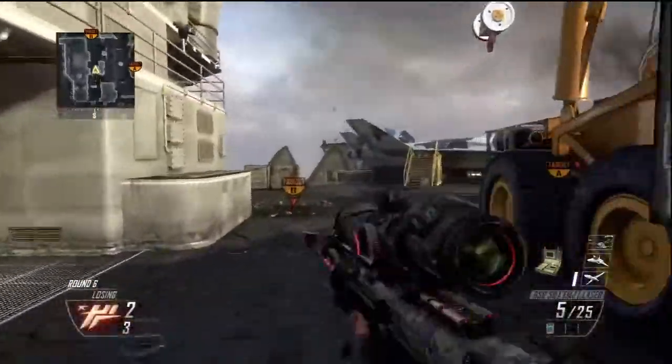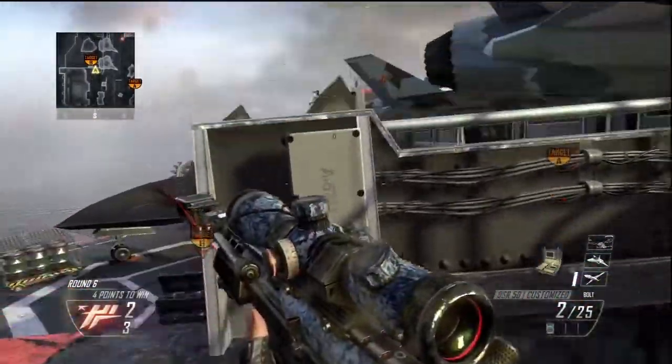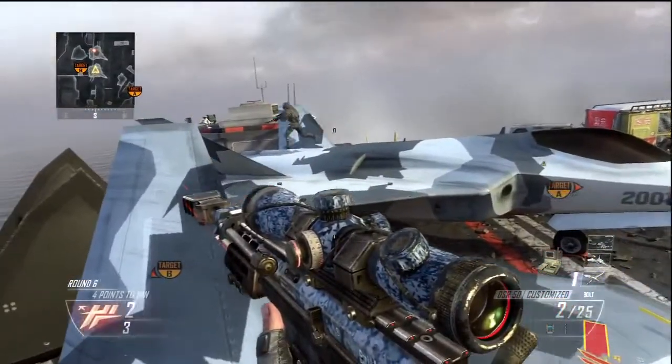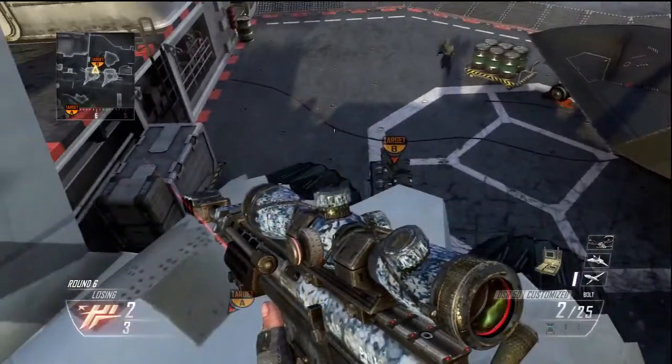Here's another way to do it. You don't have to hold down the right trigger, so it doesn't have the bolt lock — but it's easier if you do. This is a lot harder because you have to get it right on the timing, right as it shows up. You have to hit the right trigger right then.